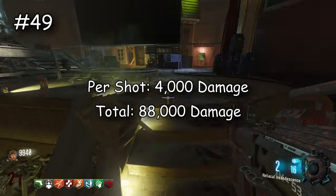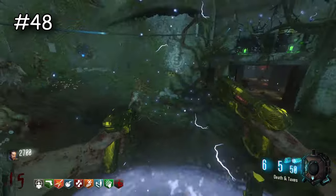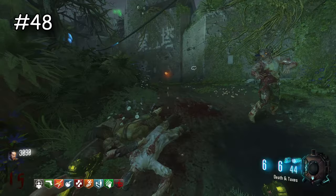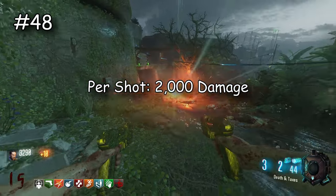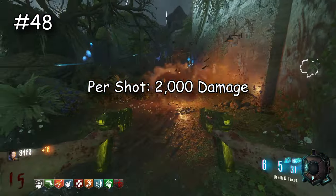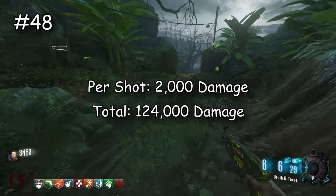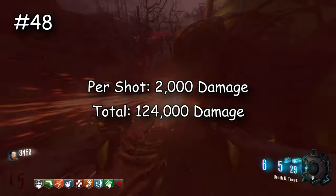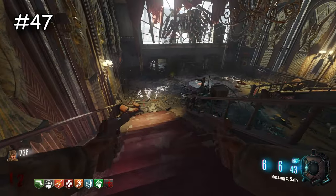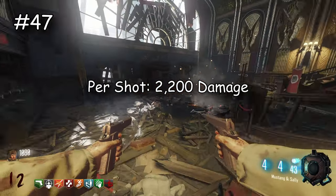Next, this might surprise you at first, but just hear me out. The MR6 is actually the weakest weapon out of the starting pistols in this game. When you pack it, it'll do 2,000 damage per shot and I believe it has around 62 shots, but the overall damage is just 124,000 using all of its ammo at max. That is super weak — it might sound like a lot but 124,000 damage is so low.